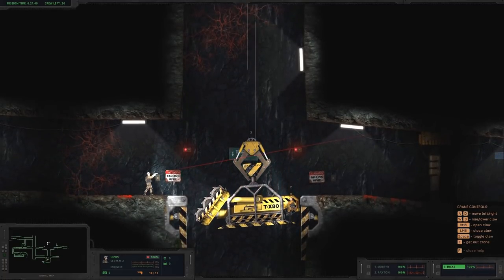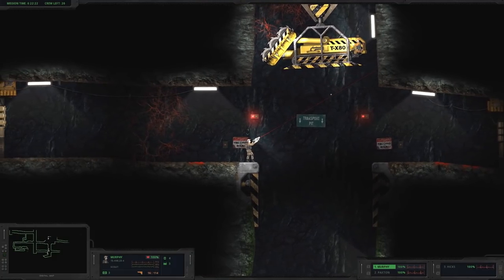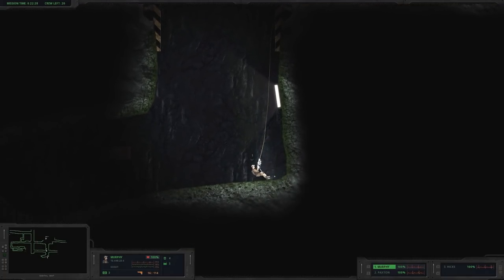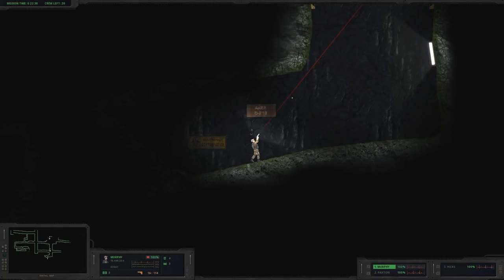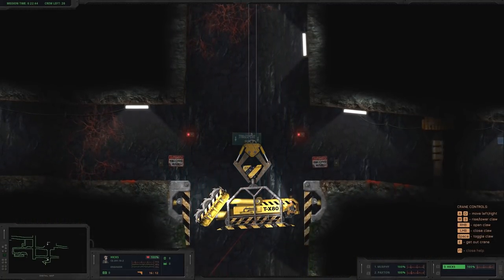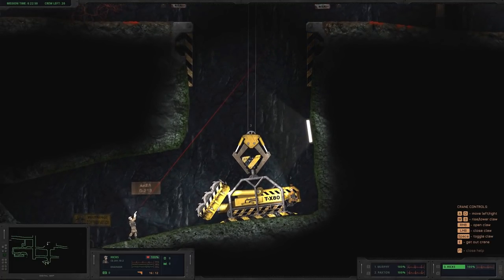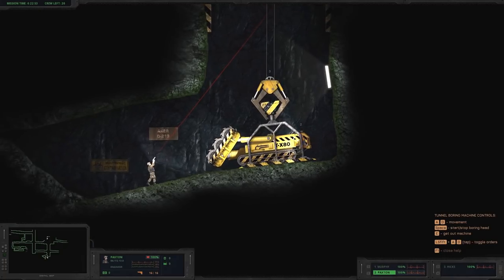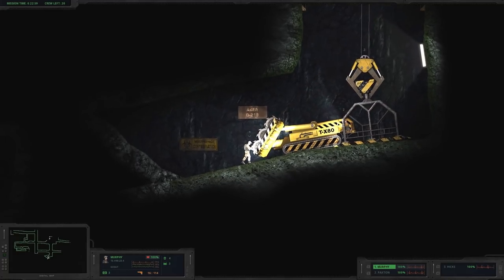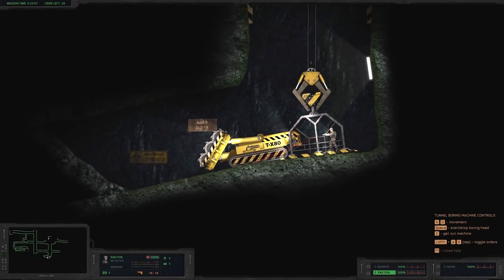We're gonna provide cover just in case. Hicks, send him down — all the way down. This is really cool, guys. Contact! Alright Paxton, you're up — get off the platform, watch out for Murphy. That's close enough, Murph — you might want to get out of the way. Alright, here we go — the mooring head has to go down. Check it out — it's going on its own. I have no control. Something happened.